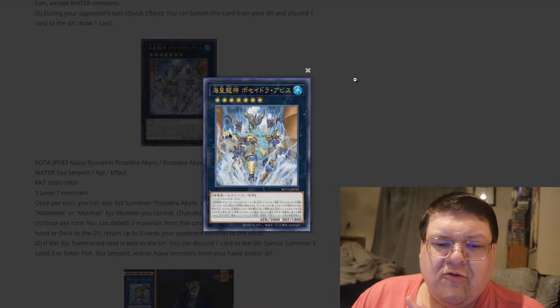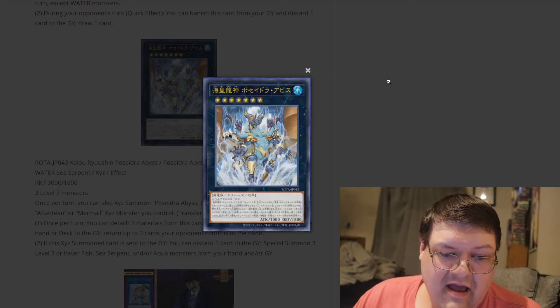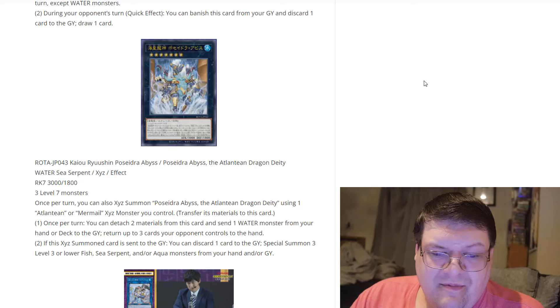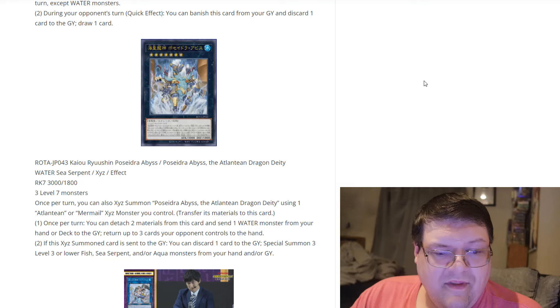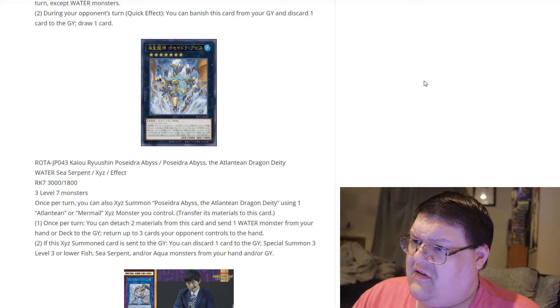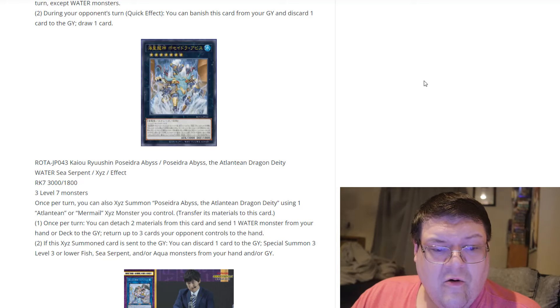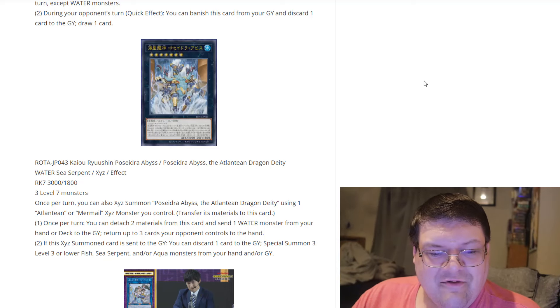There is this creature — our big fat boss monster, and it is going to require three level sevens to make it. A little bit crazy, but sure. Once per turn you can also exceed summon Poseidra, the Abyss, the Atlantean Dragon deity using an Atlantean or Mermail exceeds monster you control. Do we have Atlantean exceeds monsters? Did they just future-proof this? You can also exceed summon it on top of itself — that's one big thing they were trying to do there.